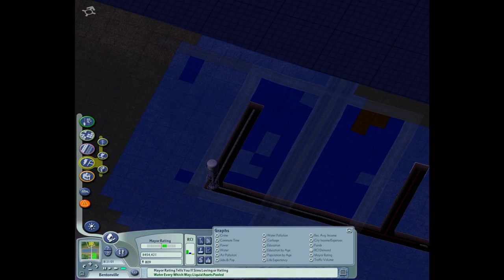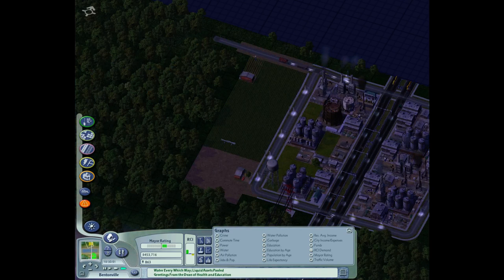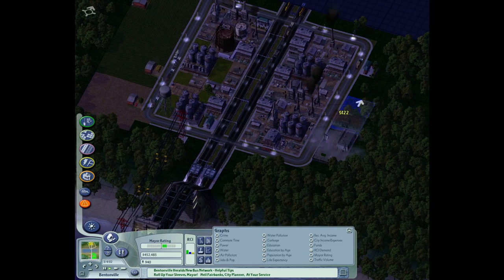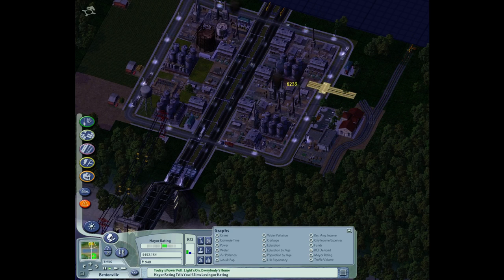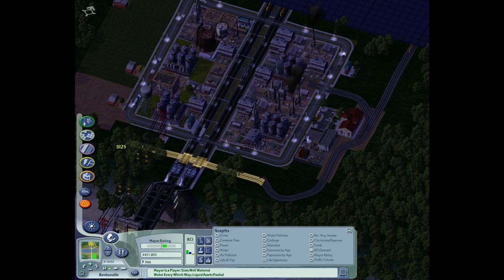They don't even need water, which I think is hilarious. But those ones do have water, so it's okay. Now what I'm going to do is add a few train networks — I didn't mean for that one to go down, whoops. Because train networks significantly improve industry or the desire for industry to come to the city. Might as well, because industry is good overall.